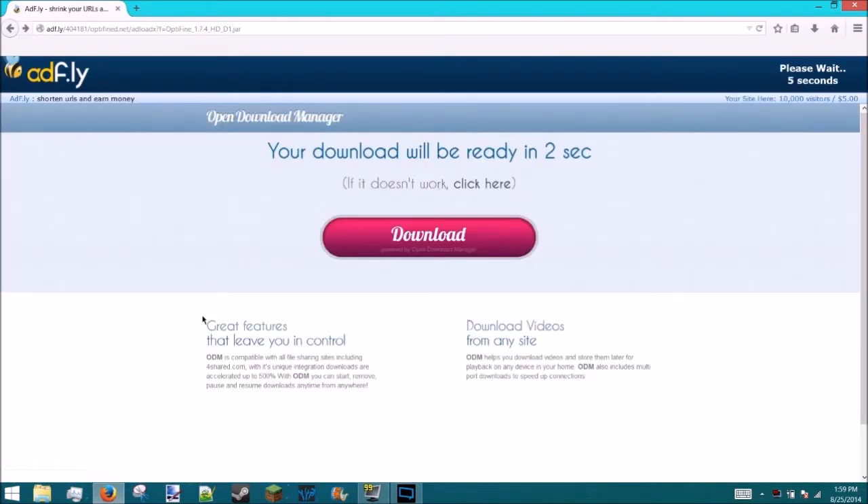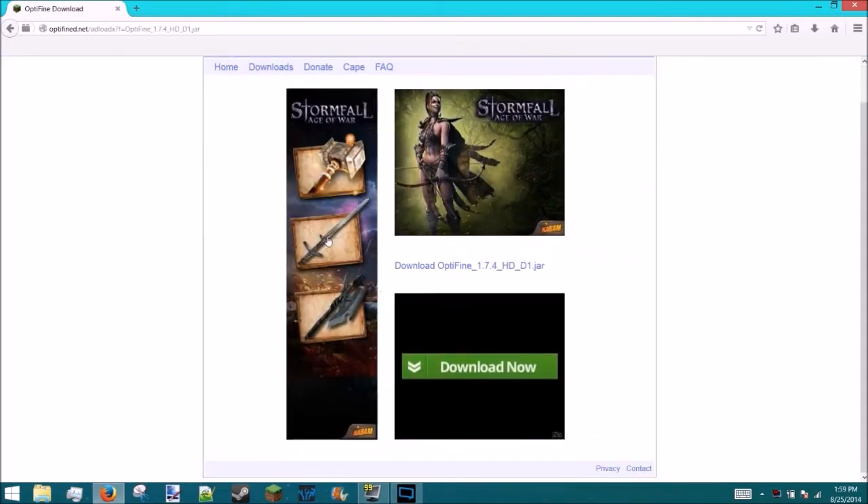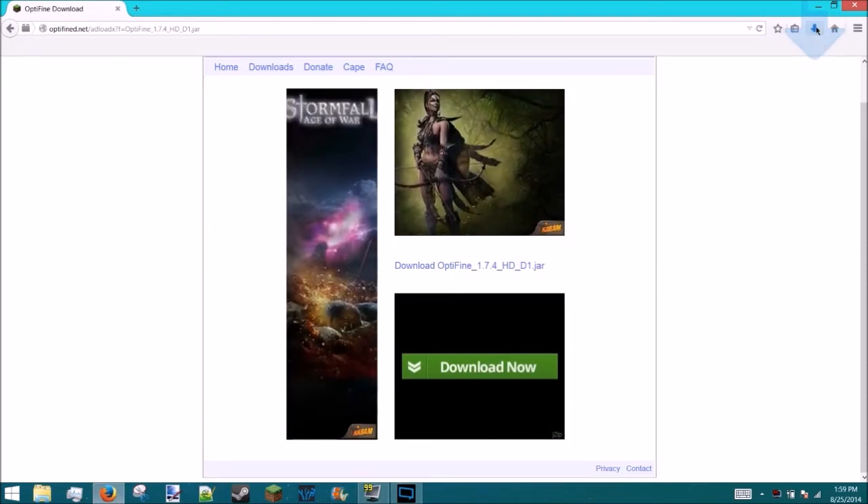If a pop-up appears, just press back and wait for the page to load. Don't do anything — it's all in the top right corner. Wait for it to say 'Skip Ad,' then click that and ignore all the sketchy ads around it.